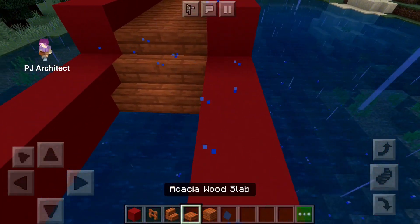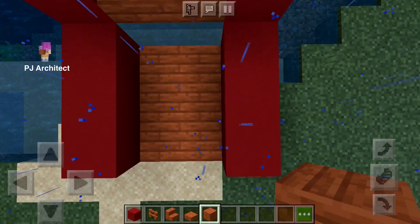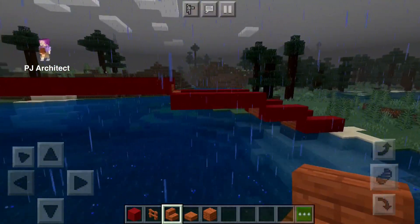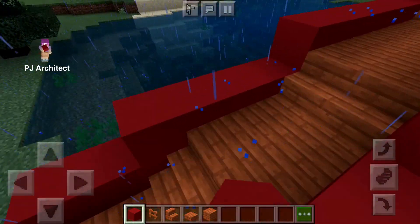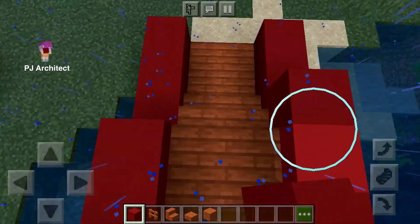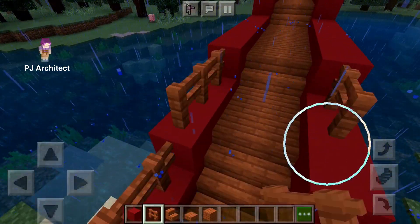You do the same thing for the other side. And here's the basic structure of the bridge. Now to make it safe, put some fences on both sides on top of the red concrete.